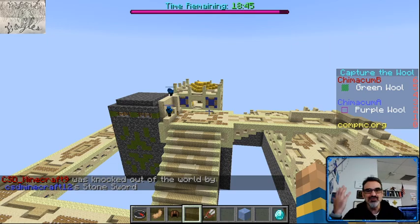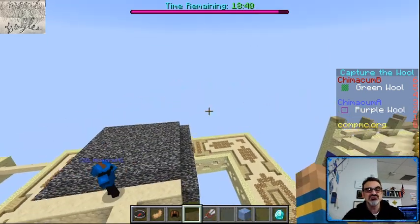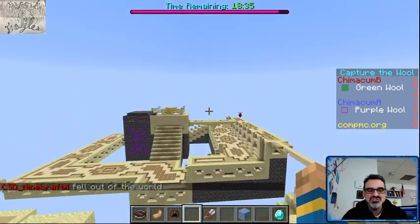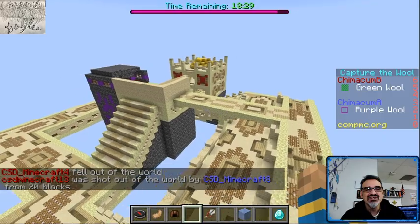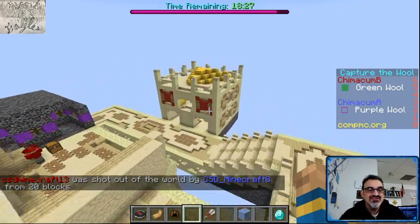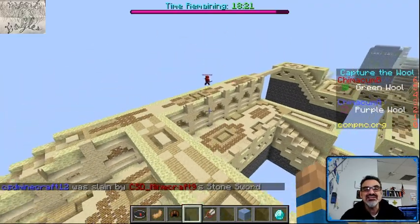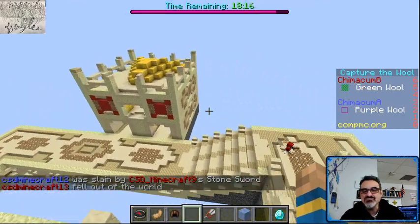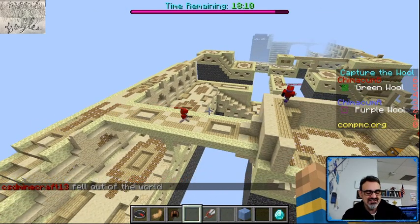I'm glad I saw that — I would have been like, what just happened? Sometimes that works if you're a little slow on the defending and they rush quickly. Lesson learned here — look at them, they had their defenses up fast. Red's off to a good start — we could see a tie here. Red's defending well. Let's see if they can tie this up, and then we'll go for the third match tiebreaker. This is exciting!